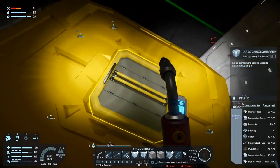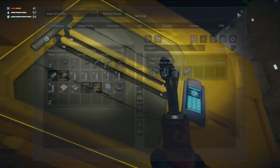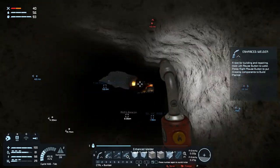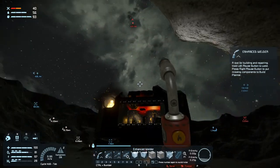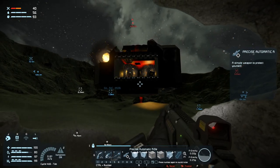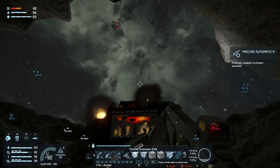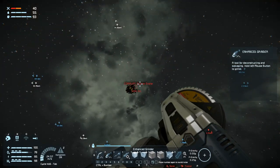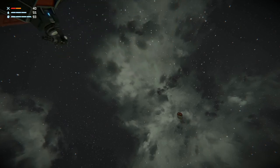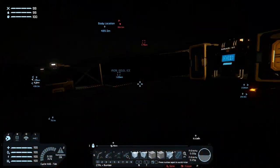Do we have any magnesium? 1.2 magnesium - great. But we don't have any ammo. Big Black is completely destroyed and we're stuck in our cave, at least for now. Oh shit - my gear just went flying all over the place and I came out in here.